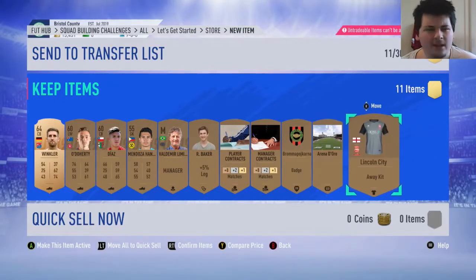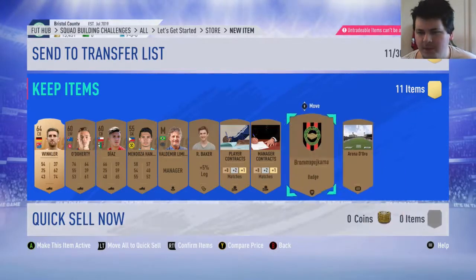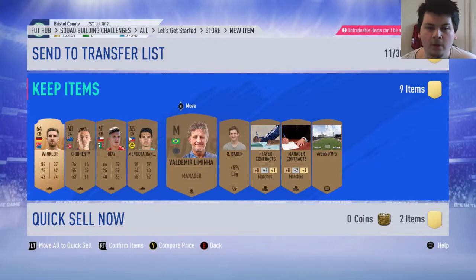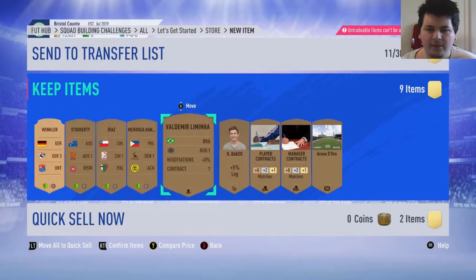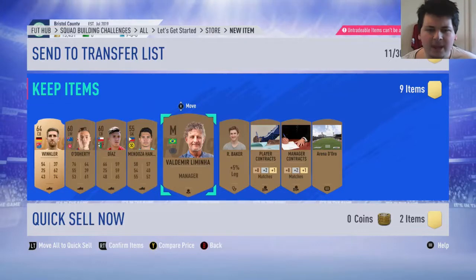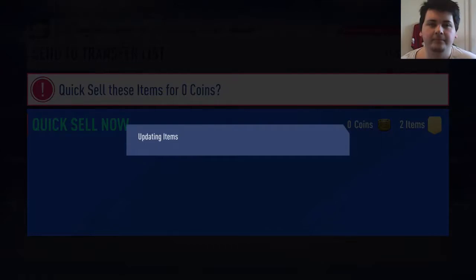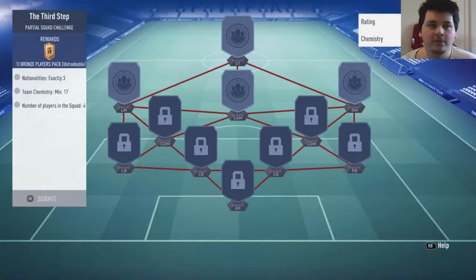I don't want to fill up my club with kits and stuff I don't need, so I'm just going to quick sell that even though it's for no coins. Same with that. We've got a Brazilian manager - that can actually be quite useful. The Russian league badge - is that seriously a team badge? Fair enough, there's nothing on it. Then we'll quick sell that. And then finally the third step - this one is very difficult compared to the first two. You actually need to have a link in here.